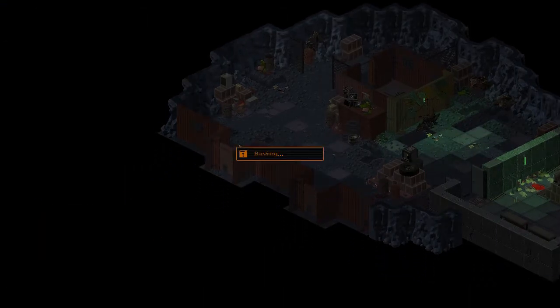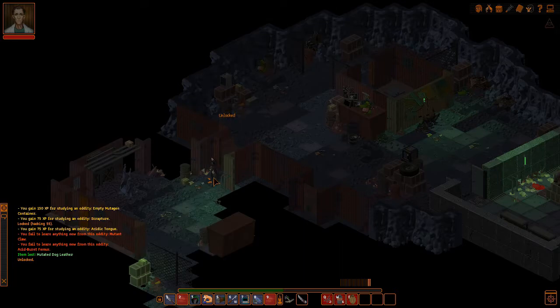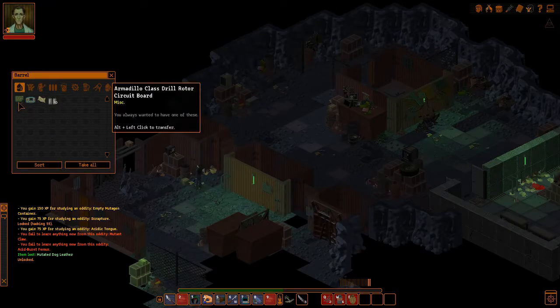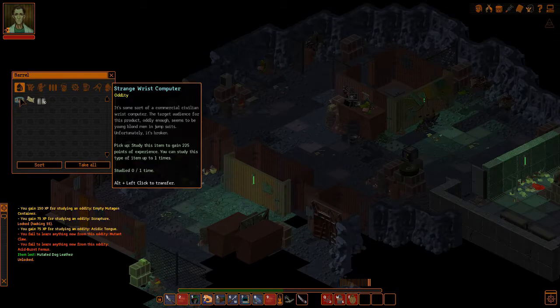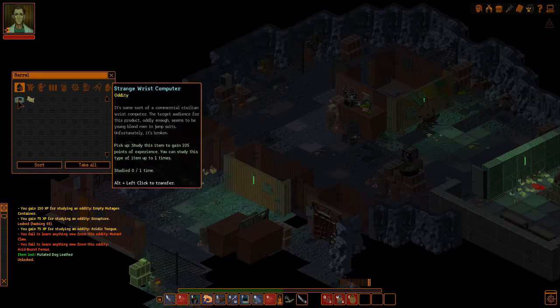Let's chuck a quicksave in here and make sure we're not gonna run into anything on the other side of this door that is wholly unpleasant. Oh, it was locked. Interesting. Oh my god, there it is! The Armadillo Class Drill Rotor Circuit Board. This is what we've wanted. You have always wanted one of these — god damn right.